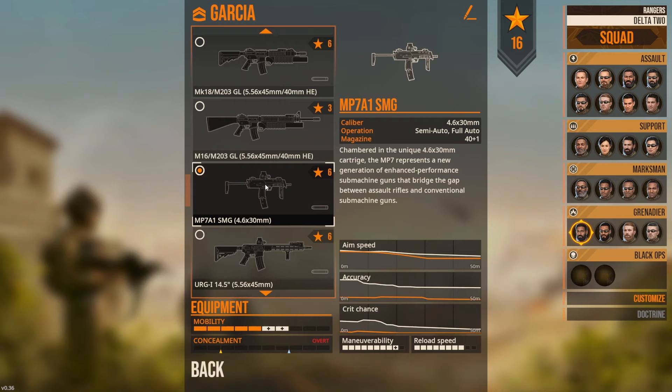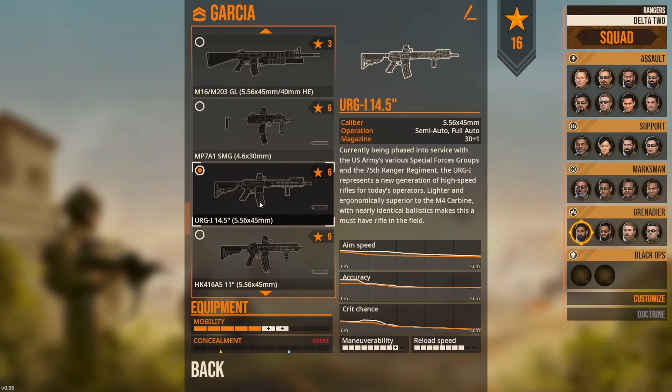Next up we've got the MP7. I personally have never shot one of these. It's something the SEALs used, but it's not something we have access to at my department. In general I'd prefer to have a 5.56 rifle over this caliber - although it's like a crazy buzzsaw that's going to dump a lot of rounds real fast, it's going to be a little easier to control on the normal AR platform. The URGI 14.5 is honestly the same thing as the M4, just a more modern version with an M-LOK rail as opposed to Picatinny all around. The difference between the M4 and this is going to be pretty insignificant.